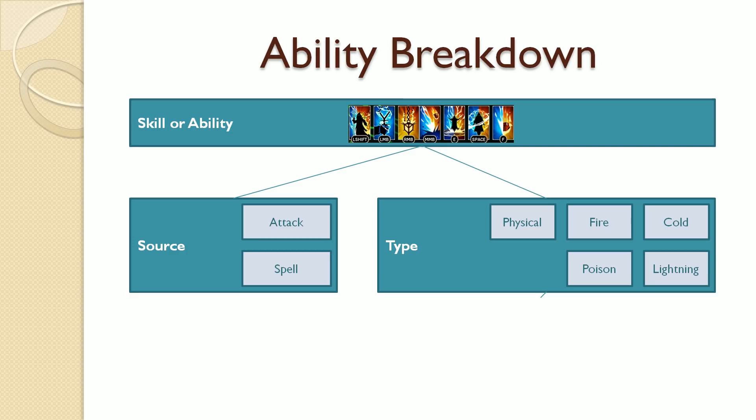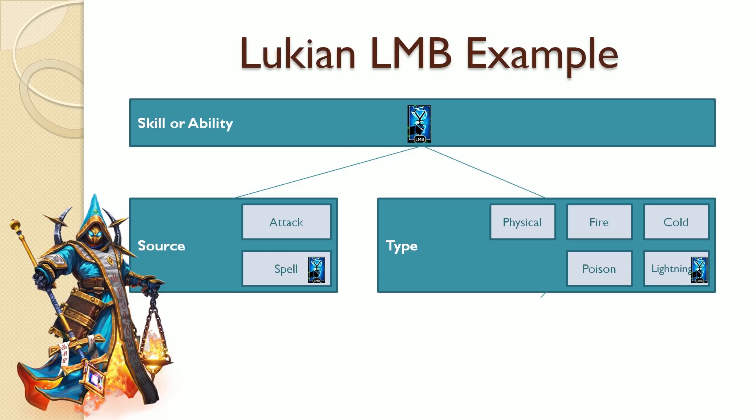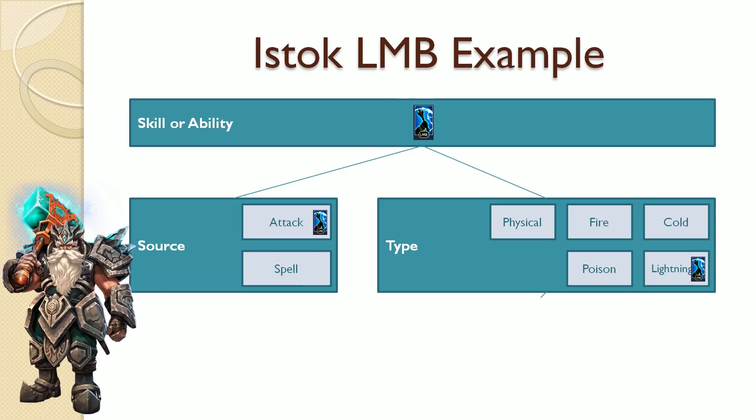Let's do a few examples to make this clear. Looking at Lukian's left mouse button ability — this has spell as a source, meaning it is a spell, and the type of spell is lightning. It's a lightning spell ability. Eastalk's left mouse button ability, the sweeping strikes, is a little different — this ability is an attack with the type lightning. It's a lightning attack ability.